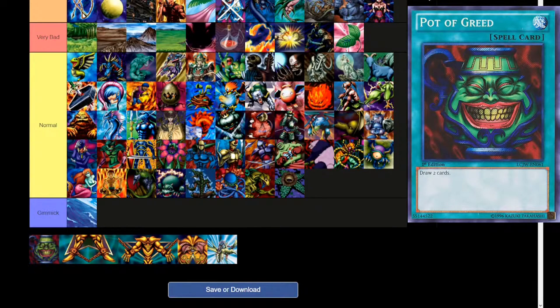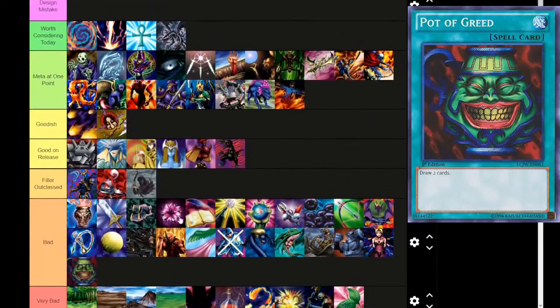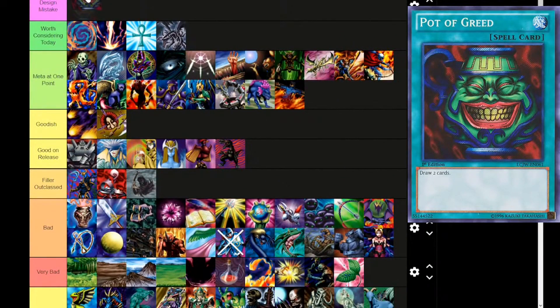Pot of Greed — what does it do? Normal spell — draw two cards. We're putting it all the way up to Design Mistake. It's simply because Pot of Greed has an unintentional effect of dramatically increasing the effect of input randomness. If you go first and you have Pot of Greed, you are at such a huge advantage. A lot of people say Pot of Greed can come back because every single deck in the game can use it, but it's not like that. It's really sad because this is such an iconic card that's never coming off the ban list.